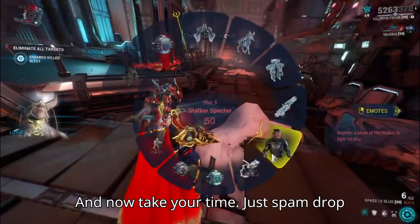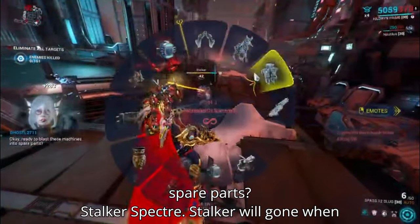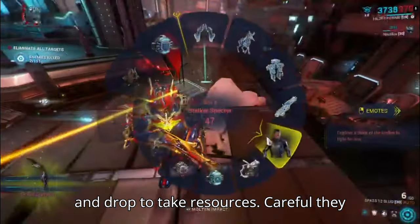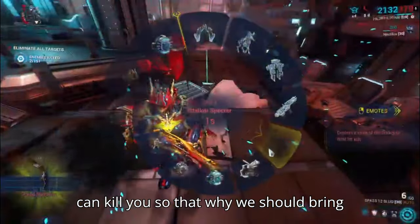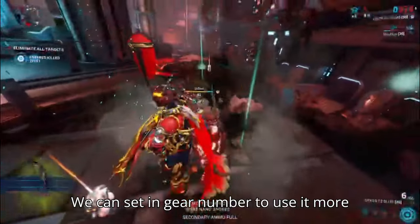Now take your time — just spam dropping the stalker specter. Stalker will be gone when you drop another stalker specter, so just stay and drop to take resources. Be careful, they can kill you, so that's why we should bring a tanker warframe. You can set the gear number to use it more easily.